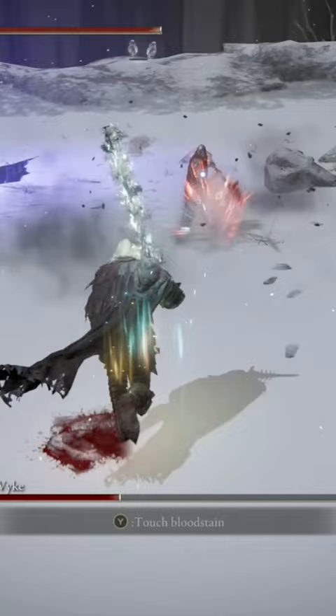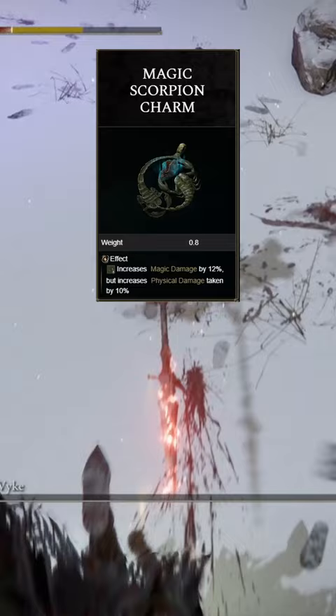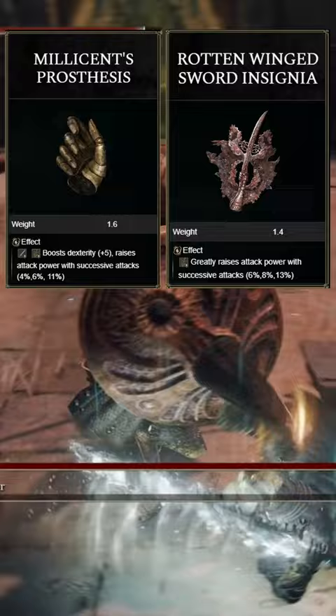For our talismans, we are going to be using the Magic Scorpion Charm, the Claw Talisman, and also Millicent's Prosthesis and the Rotten Wings Sword Insignia. I have found with the Greatsword it is decently easy to proc both of those talismans to get you that attack power boost.